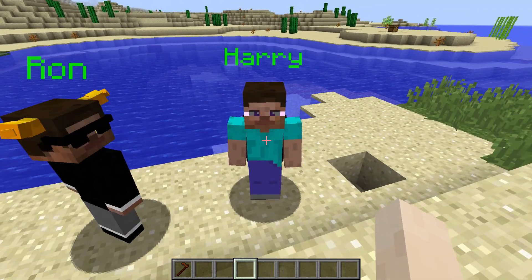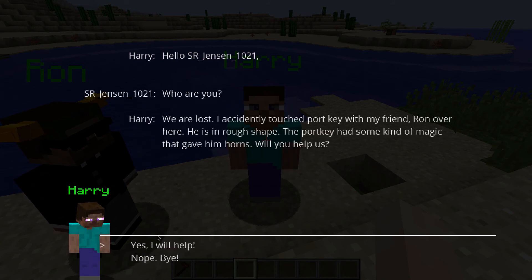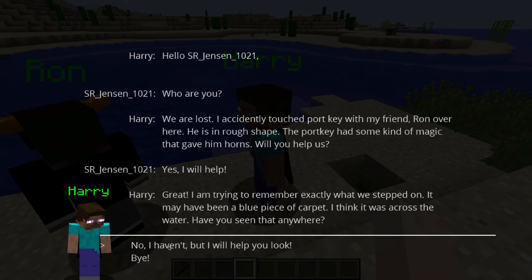When you click on him, you have a choice to say 'who are you?' or to leave. If you say 'who are you?', he talks about how he's lost, how him and Ron accidentally touched a portkey, which gave Ron horns in this awful outfit. And then he asks 'will you help us?' — so once again, you can leave or you can say yes.